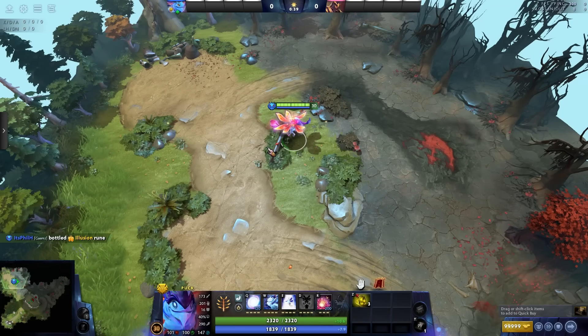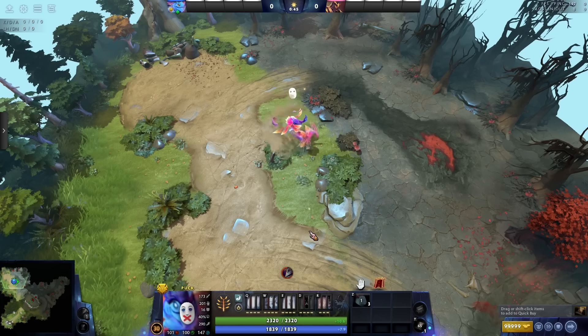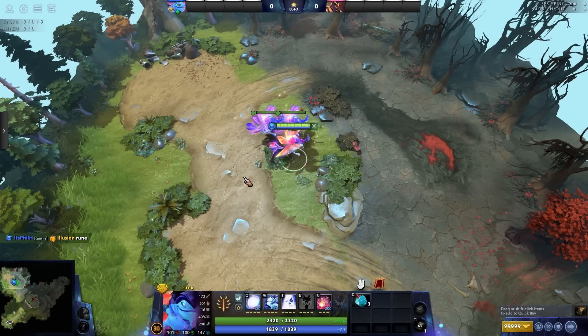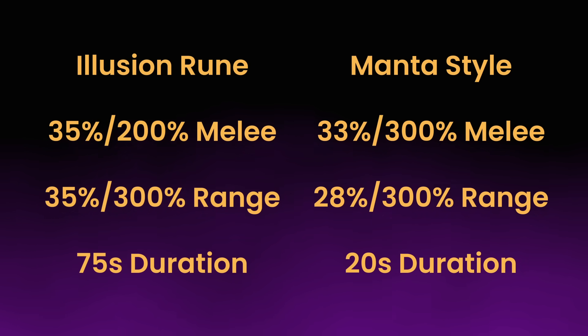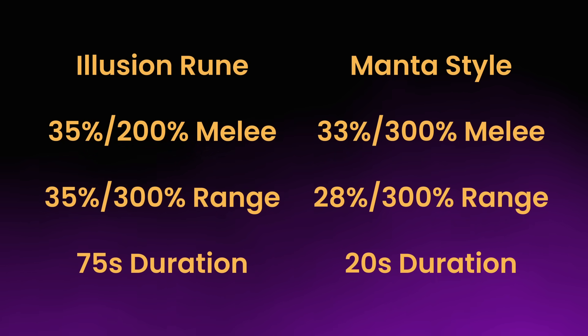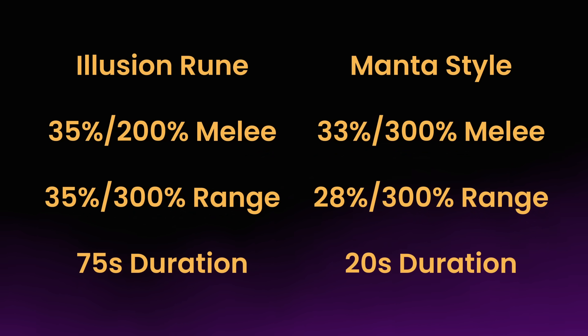When activating an illusion rune from a bottle, it behaves the exact same way that activating Mantis style does. It provides a small duration banish, allowing you to dodge projectiles, single instance spells, or AoE effects, and it also provides a basic dispel. An illusion rune creates two basic illusions which deal 35% of your base damage for both melee and ranged heroes. However, they take 200% damage if you're a melee hero, or 300% damage if you're a ranged hero. So for melee heroes, these illusions are more durable than Mantis style illusions, but for ranged heroes, these illusions deal slightly more damage. These illusions last a whopping 75 seconds by comparison, so they can get a lot more work done for you if leveraged well.